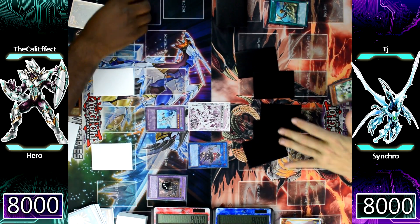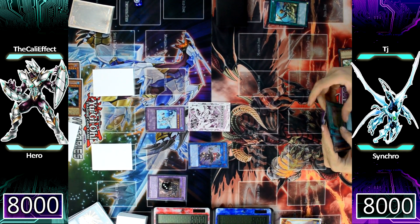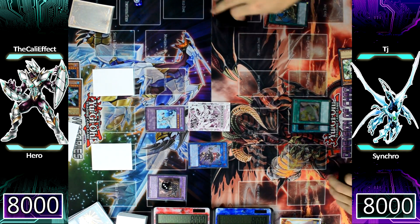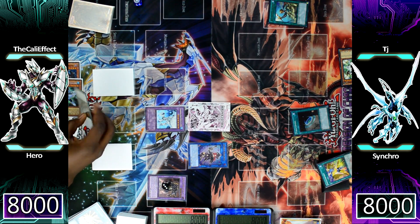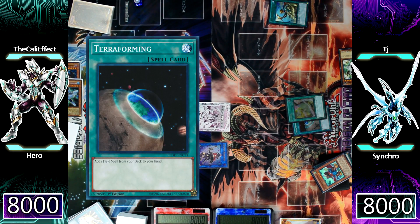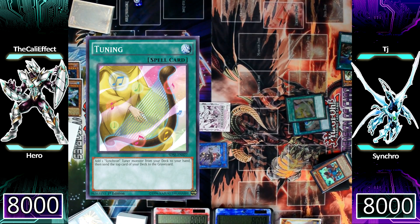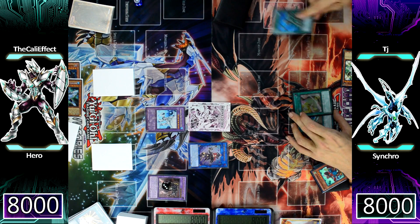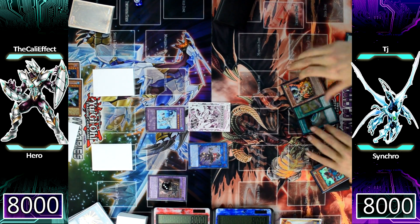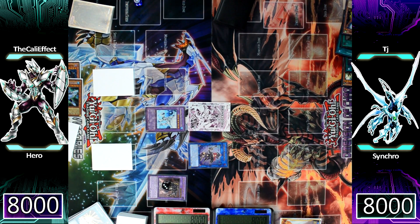That's a card you don't really want in your hand anyway. Looking at TJ's hand, it's not a great position facing Dark Law at all. If he had a way to get over Dark Law he'd be in great shape — he has Called by the Grave for the Absolute Zero. He's going to use Tuning and Terraforming to search Quick Draw Synchron and also search an Empowerment from his deck to his hand. He has quite a few options but unfortunately all of them are going to be banished.